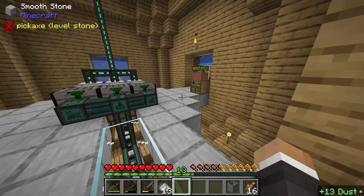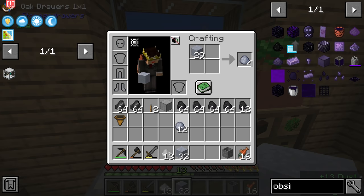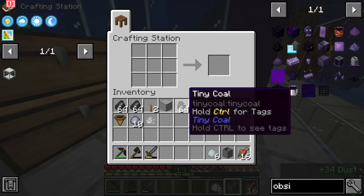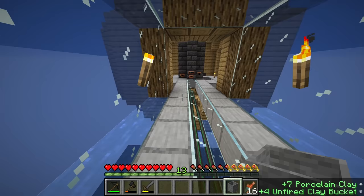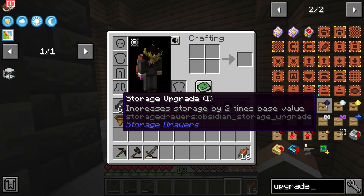We have 512 dust, which is another thing we're backing up on. Between streams I did start making more clay, so we should have over a stack of blocks - we've got 81, perfect. Let's quickly grab some more clay, craft that into porcelain clay, and get one more bucket. The idea is that if we can get the lava from behind the smeltery into a stone barrel, we can place water on top and that should turn the lava into obsidian.